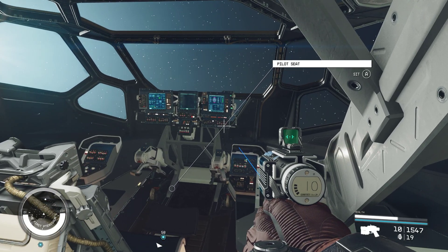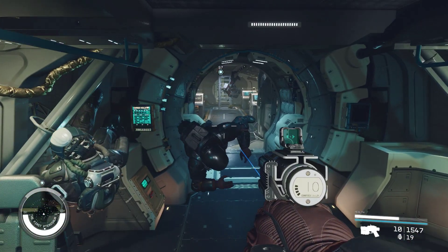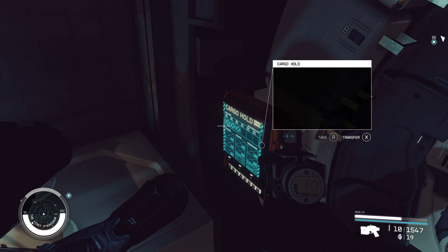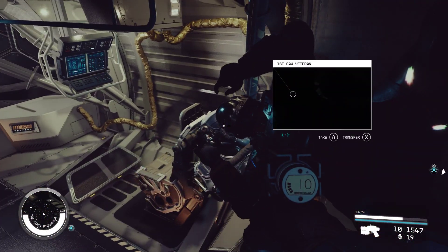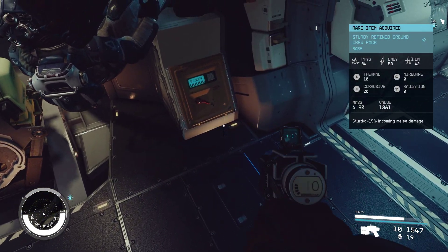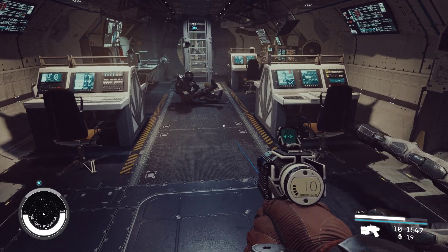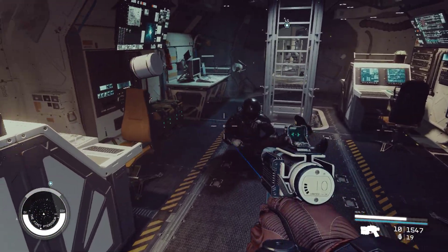Oh, I like this cockpit. I can't take it to strip though because I've already got the maximum number. But I can take their stuff. Captain's locker — there we go. I didn't have time to look at all that stuff. Now, it looks like we have maybe an upper and a lower deck here.